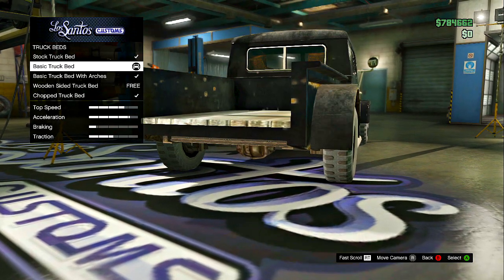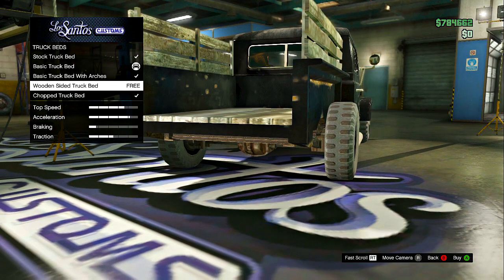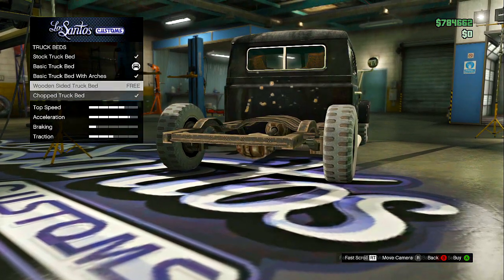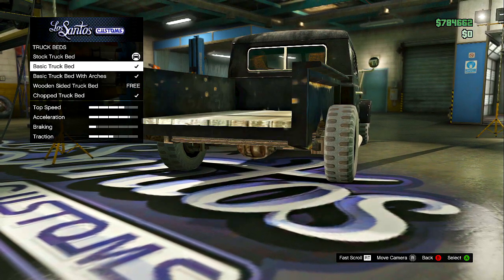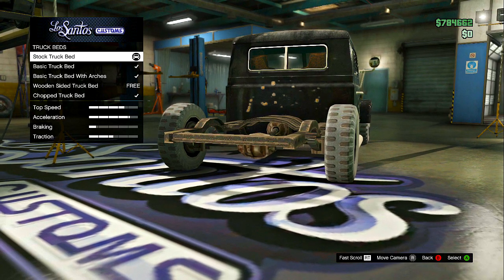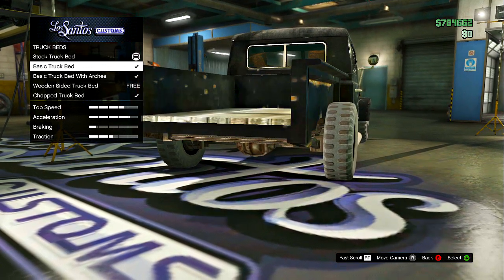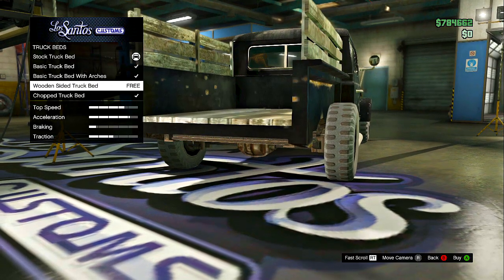It just takes a few times. Once it gets removed, quickly click B to exit out of Los Santos Customs, and then you'll have it missing. It also works kind of like an invisible thing — it's actually pretty cool. You can walk right inside the back of the bed.